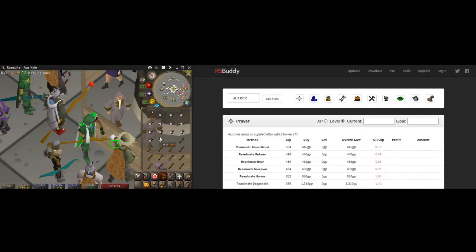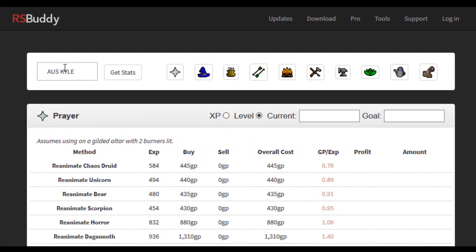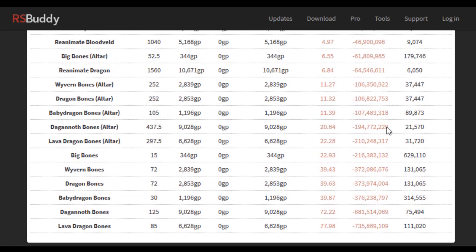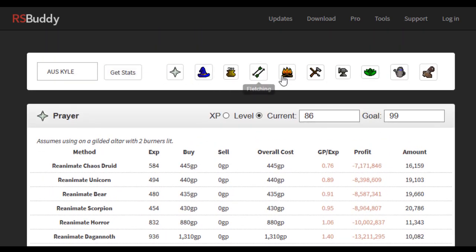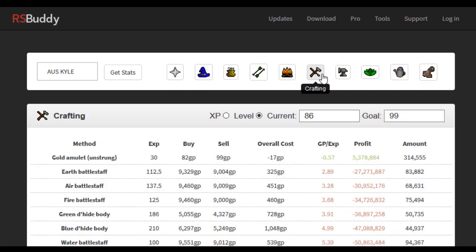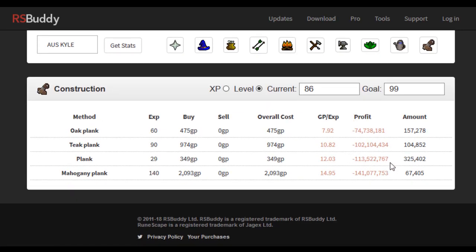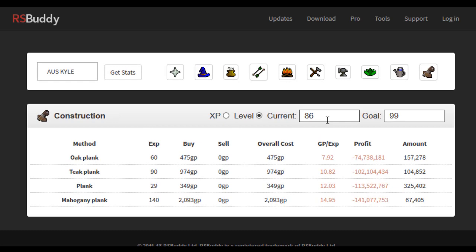For those of you that stuck around, here's a bonus tip that's been really helpful for me. RSBuddy has an efficiency tool calculator. What you can do is type in your stats — say you want 99 prayer — and it gives you the amount of whatever you need to do and how much it would cost. It's extremely helpful for determining prices and working out how much of something you'll need. Put your stats in and go from there. That's just rsbuddy.com/efficiency.